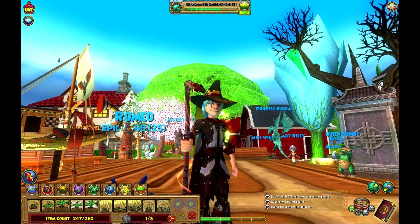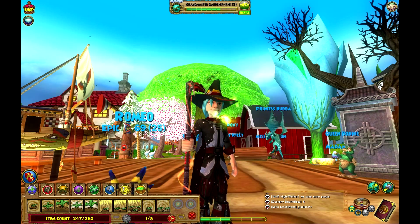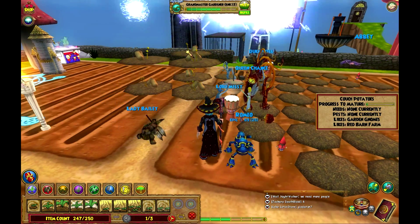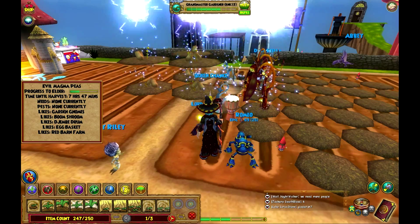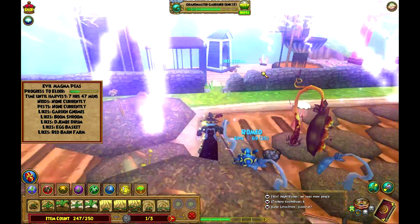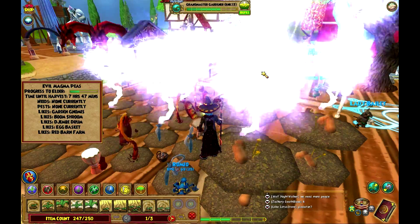Hello humans, this is PCNinja or John, and in this video I'm gonna be teaching you guys the fastest way to level up your pet. As you can see I'm in front of these plants — these plants give you mega snacks every time you harvest them once they get to elder, and mega snacks are obviously the fastest way to level up your pet because they give you from 40 to 50 XP per game you play.